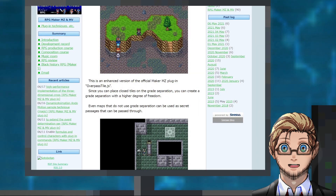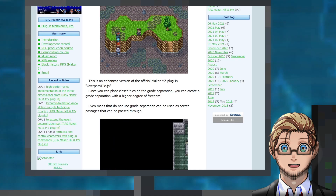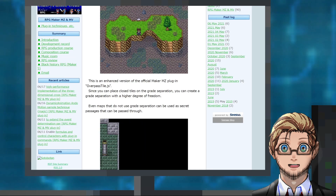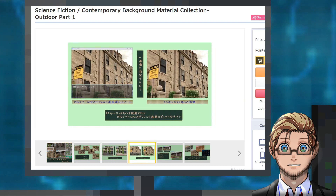An MV and MZ plugin by Takeshi Sunegawa that allows us to easily create bridges, which the player and events can pass under and over. Also a collection of contemporary backgrounds by Solaris Studio.